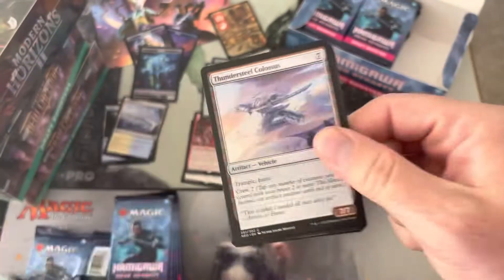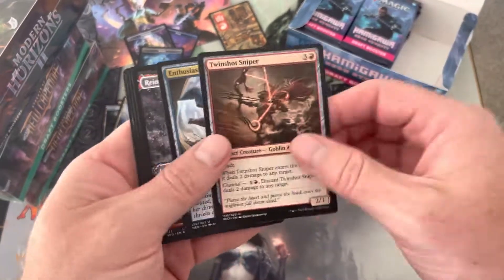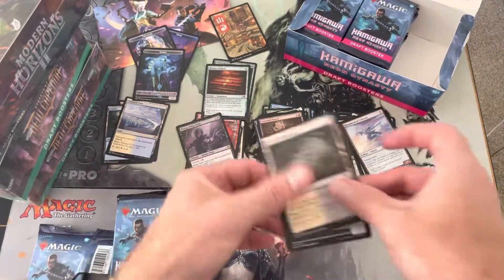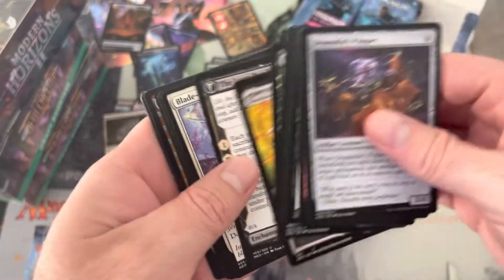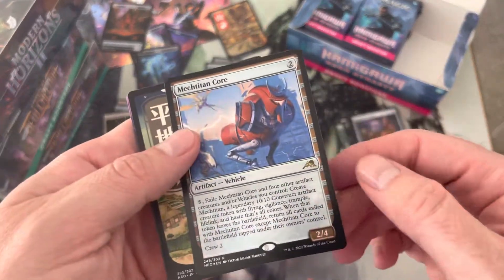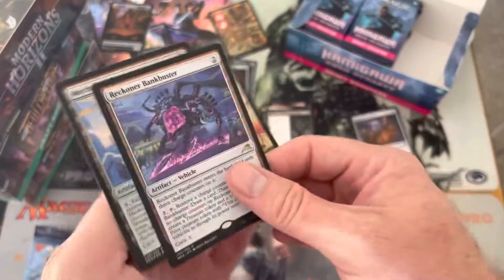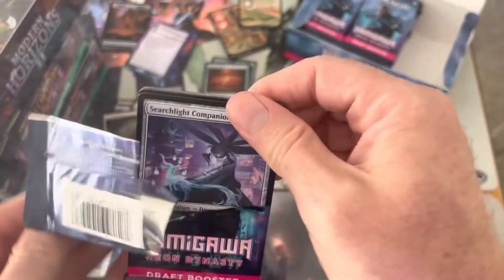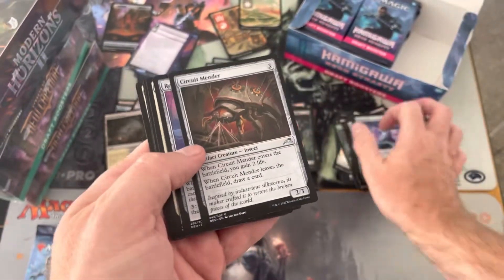Nothing too flashy so far. Let's keep our eyes peeled for mythics. Reinforced Ronin and Biting Palm Ninja — opened another one before. We're going to wrap it in some quick box openings, a box break blitz. Mech Titan Core — that's our foil. What was our rare? We skid right past it — Bank Buster. Bank Buster's cool. Mech Core Titan goes in a rare pile. So far, no mythics yet. Where's that Tamiyo? Where is that Wandering Emperor? Will we see them?